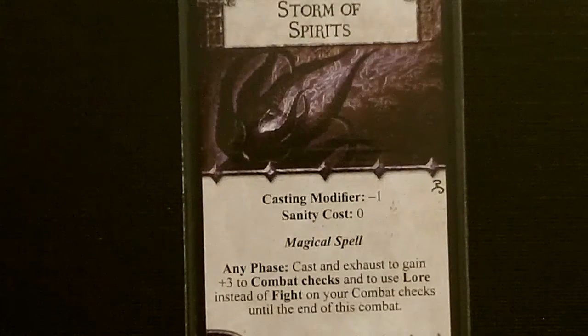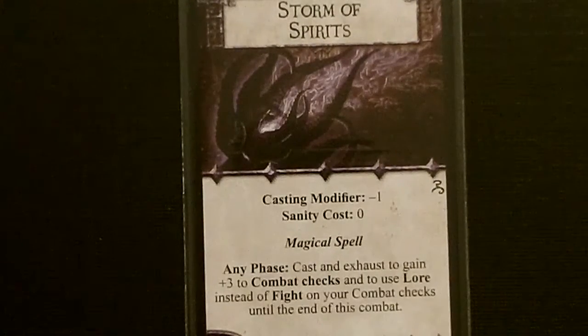For her random spell, we got Storm of Spirits. It has a casting modifier of minus one and costs zero sanity. During any phase, you can cast and exhaust to gain plus three to combat checks and use your Lore instead of Fight for combat checks. She has a naturally high Lore and only an okay fight, and with this costing zero sanity plus the Expert Occultist that lets us reroll a spell check, I think she's going to be pretty good in combat.